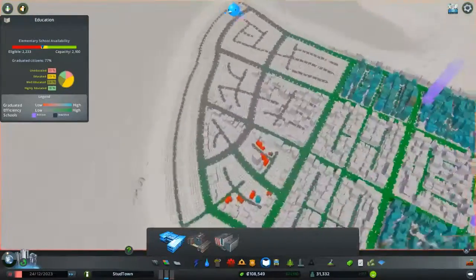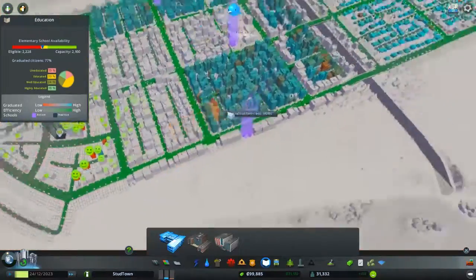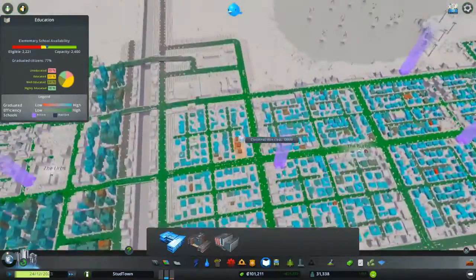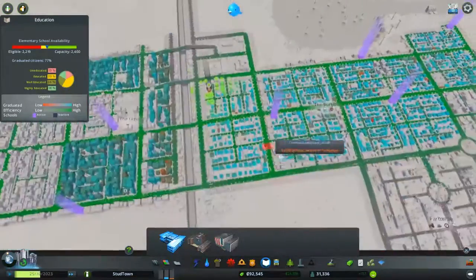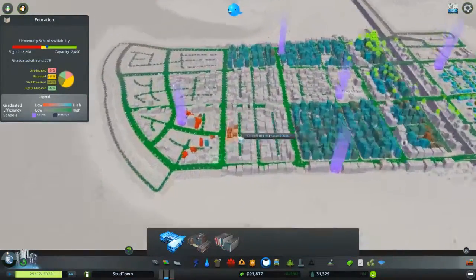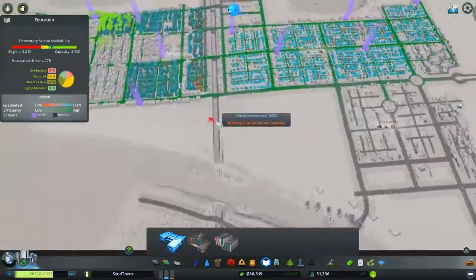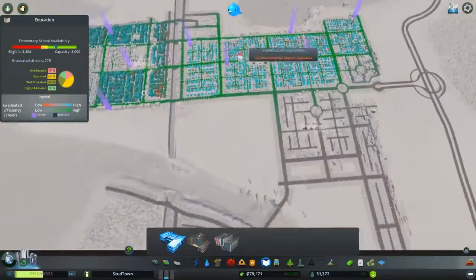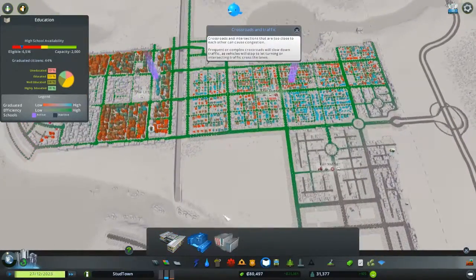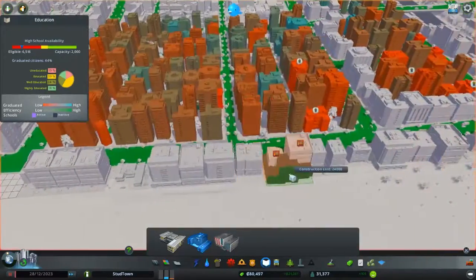We are gonna need an elementary school — let's go ahead and put one down here, since we're probably gonna need one at that place anyways. Let's go ahead and put one down here as well. Maybe even put one here. We're probably gonna need another one over in the beach area too. Let's just put them ahead of time, no big deal. Oh my god, our high schools are awful. I haven't looked at the high schools in a while, apparently.